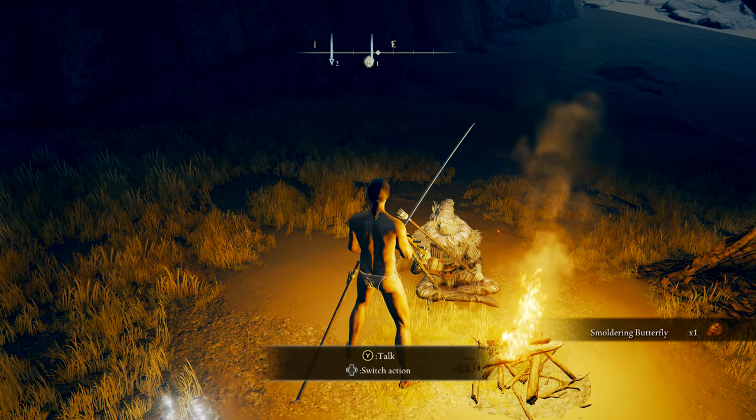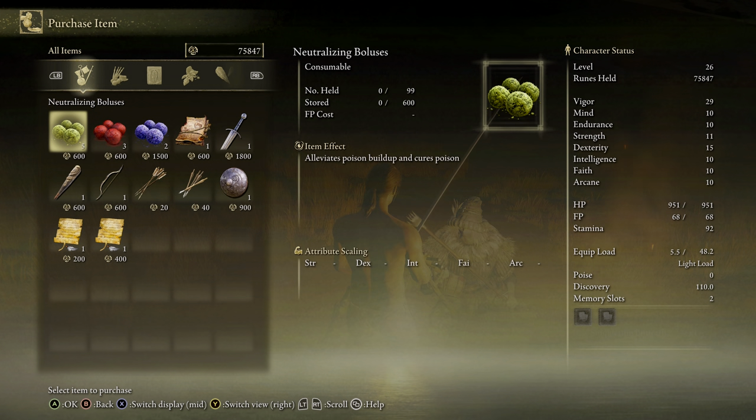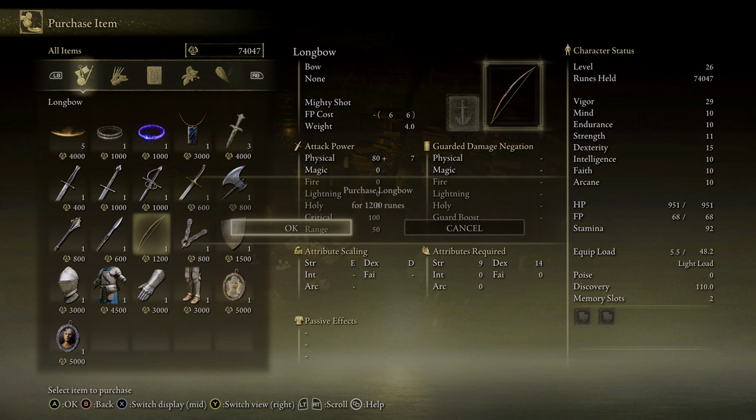To begin with, you'll need a bow of some description and arrows to disable stone chariots. Make sure you grab them either from the merchant near the Coastal Cave or from the Twin Maiden Husks in Roundtable Hold.